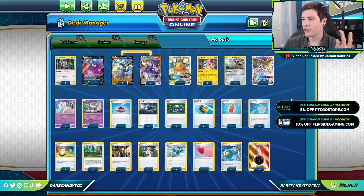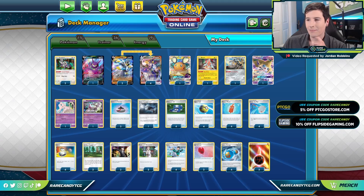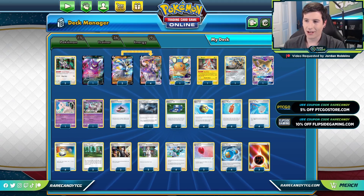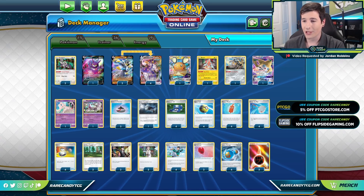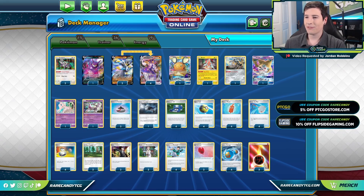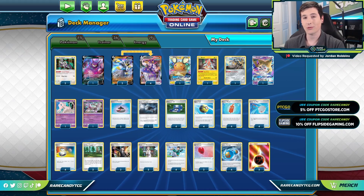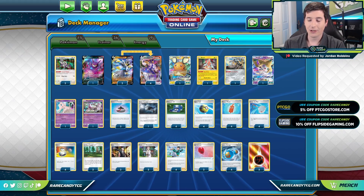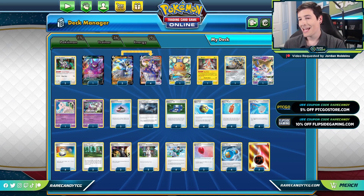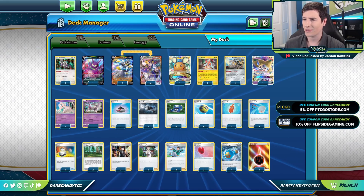The rest of the deck has some common techs like Jirachi and Mew. This doesn't feel quite as oppressive as some other Urshifu decks — your turn one pressure going second is really good, but it lacks flexibility compared to other variants because you're cutting out additional attackers like Dragapult or whatever you'd normally pair Urshifu with, committing that space to setting up this turn one play. It's definitely a fun and challenging deck.